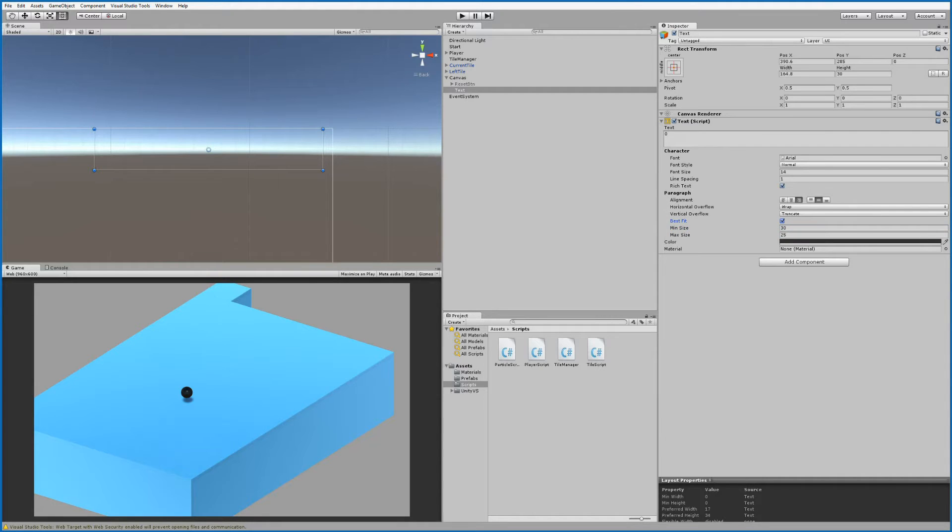You can play around with these numbers so they fit your needs. The easiest approach is to put the minimum and maximum size at the same value and then resize the text box so it fits the number. As you can see, we can easily accommodate large point values without any problems. Let's start it at zero.